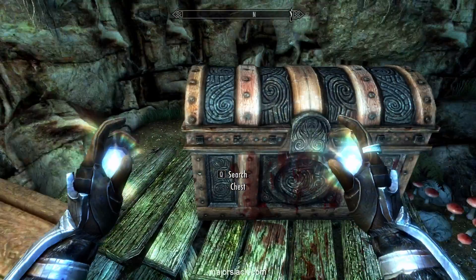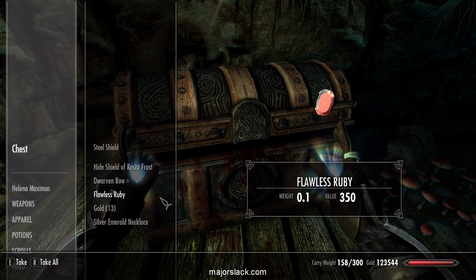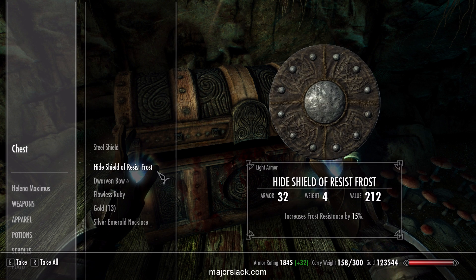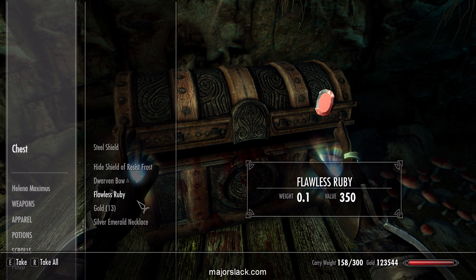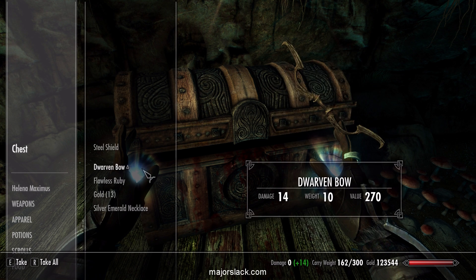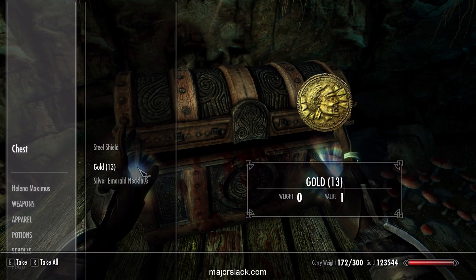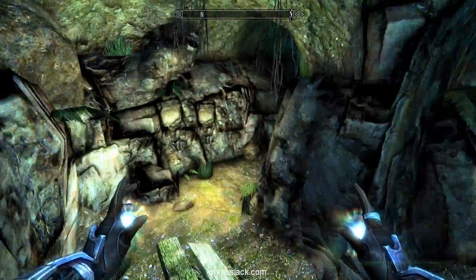Let's see what is in the chest. Just give me some ridiculous loot. In practice, this is not bad. Close enough for rock and roll. That's it — we're done here. Next!